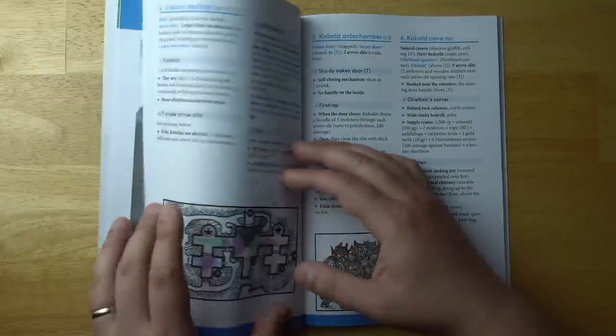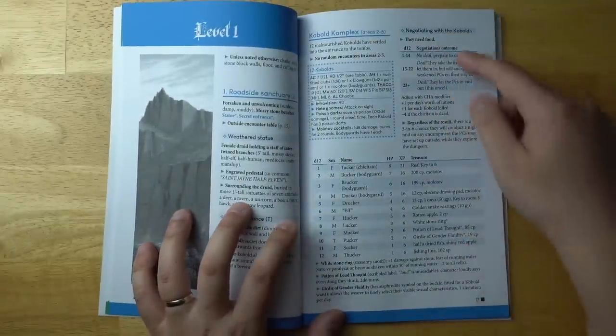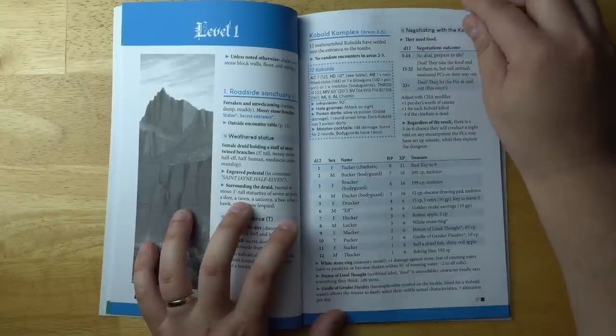There's a pretty good mini map for that kobold section. There are plenty of ways you can negotiate with the kobolds — for example, they need food, and there's a little table you can use to figure out how negotiations go. The more food you plan to give them and the fewer kobolds you've already killed, the more likely they are to negotiate.